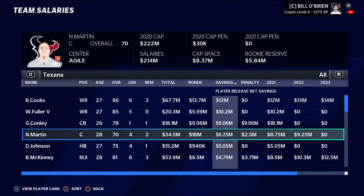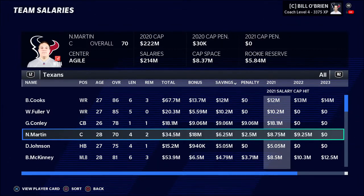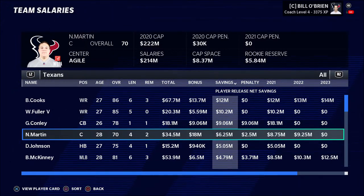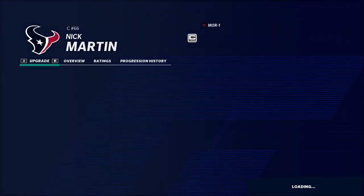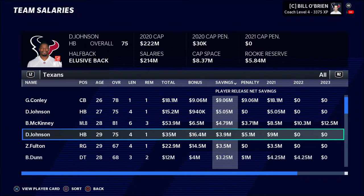A great way to think about it is: if I cut Nick Martin at center, I'm going to save $6.25 million in cap. That's the difference between their salary and their penalty — positive money you save versus money taken out of your pocket as a penalty. Can I use that $6.25 million to sign somebody better than Nick Martin? More than likely, the answer is yes. If I save $9 million on Gary and Conley, could I get another corner for less than nine million dollars? That's maybe a little bit more iffy. But Nick Martin is a resounding yes — I could absolutely get a center better than a 70 overall for six million dollars in savings. Sort by the savings number and find out what's going to save you money.